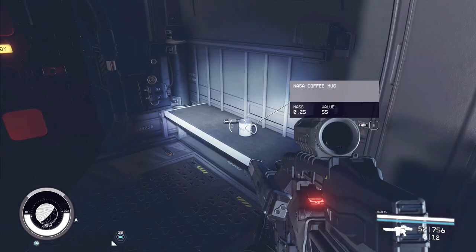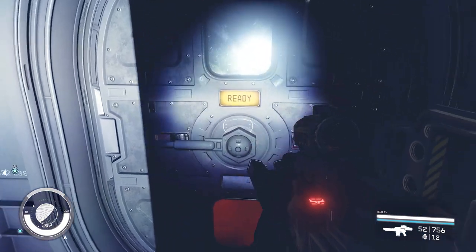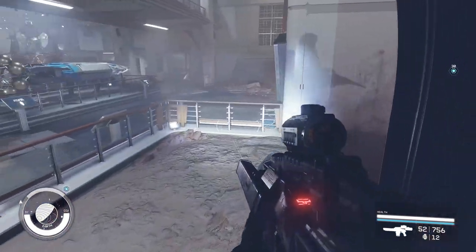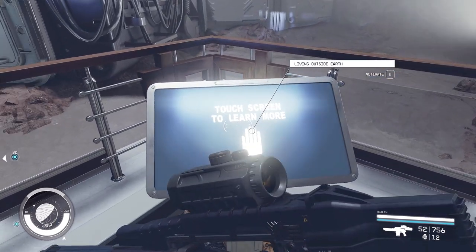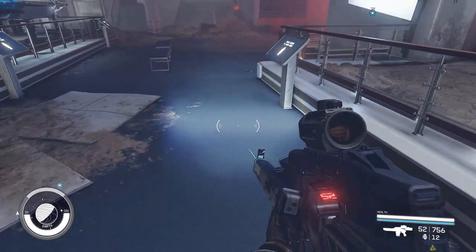There's a digipick, and I'm having a NASA coffee mug — I'm sorry. That door doesn't seem to work. What does this say? 'Living Outside Earth': while long-term missions in space began in the late 1990s with programs such as the International Space Station, humanity began living on other planets almost 100 years later. Small outposts of five or fewer scientific research teams eventually gave way to entire colony efforts on Mars and other orbiting bodies around our solar system.